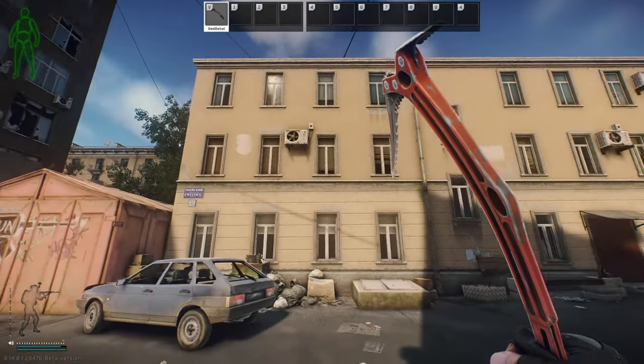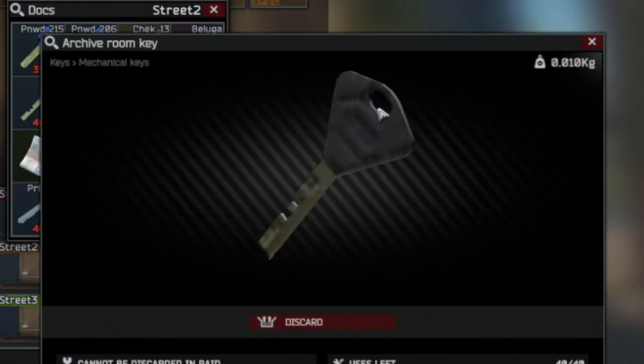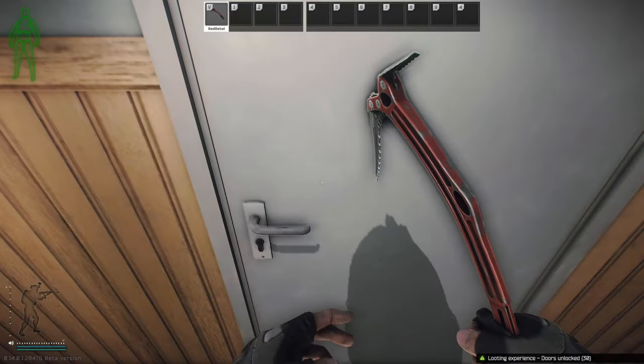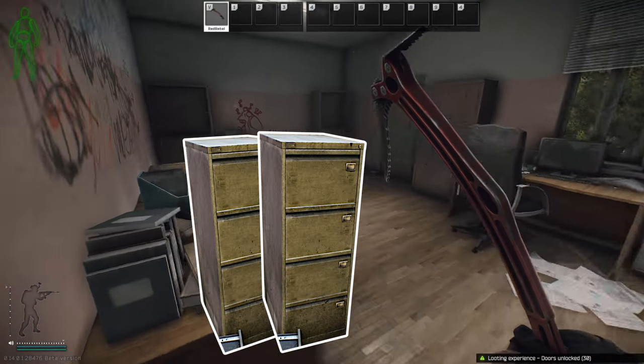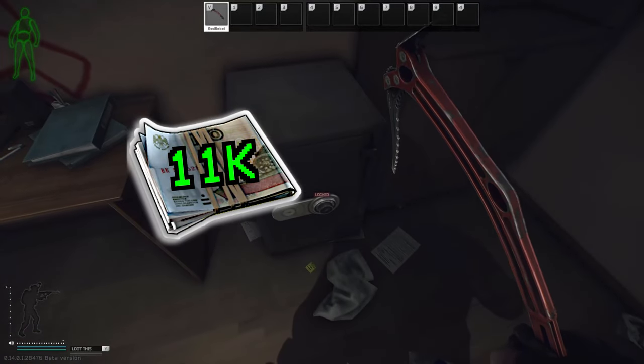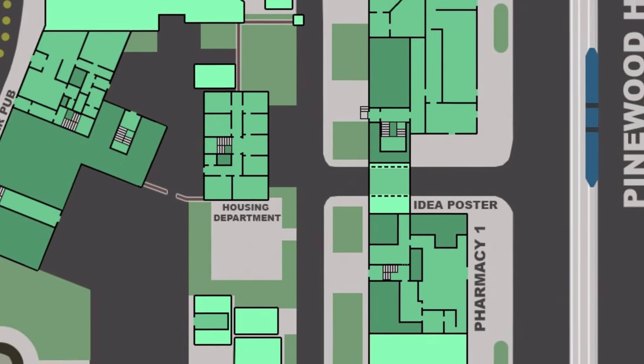Heading back out of the entrance, the building to our right contains the room for the archives room key. This room is located in the building up the stairs and to your right. Behind this door contains two filing cabinets and a locked safe. At the time of recording, 11,000 rubles is your flea price.